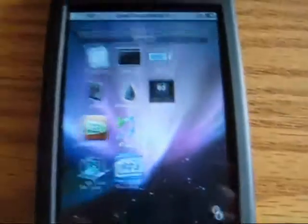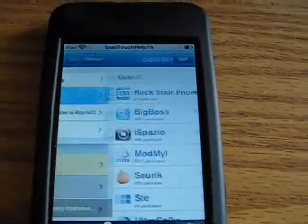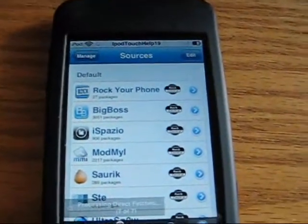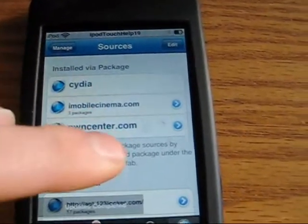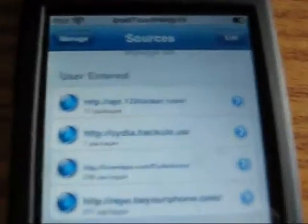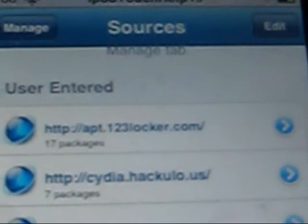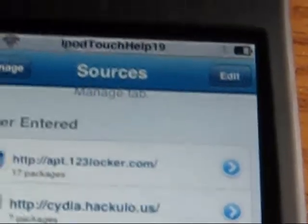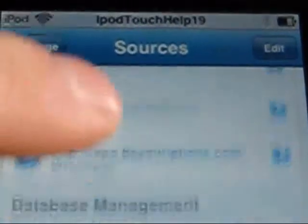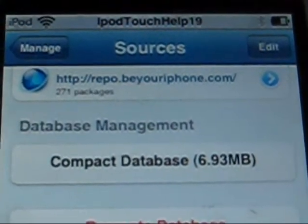We're going to go on Cydia, and you're going to need to add two sources. One source is called apt.123locker.com, and one is repo.beyouriphone.com. I'll show you them. The first one you're going to need is apt.123locker.com — I'll have that in the description. And then the second one is right there: repo.beyouriphone.com.